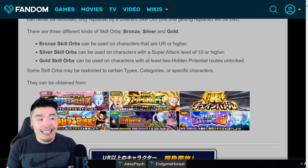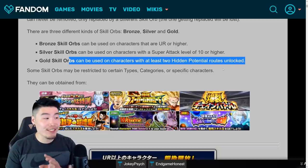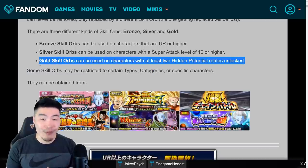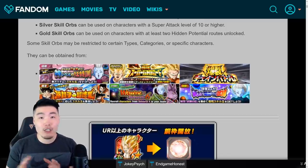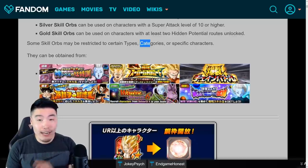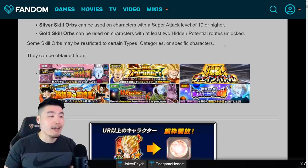Of course, the first two tiers are pretty easy to satisfy for almost any character, but the last one is quite a bit more difficult, especially if it's a summonable unit we're talking about, like a summonable LR. This one will definitely take quite a bit longer for most people to unlock. As far as restrictions go, there are some restrictions on certain skill orbs — like some may be restricted to certain types like AGL Extreme, AGL Tech, STR, Super AGL, or Extreme PHY, and so on. Or some can only be equipped by characters in certain categories like Universe 6, or just specific characters. Like there are skill orbs for only Goku, or only Gohan, Goten, and I'm sure in the future for Broly and Gogeta, and so on.